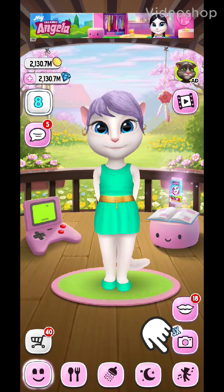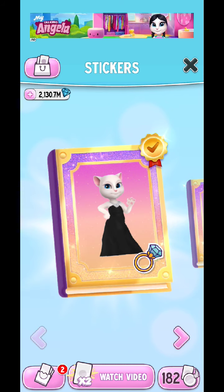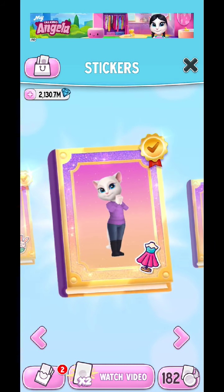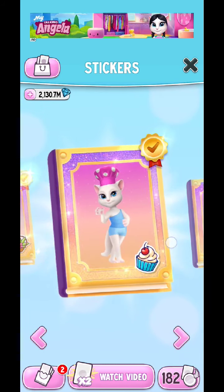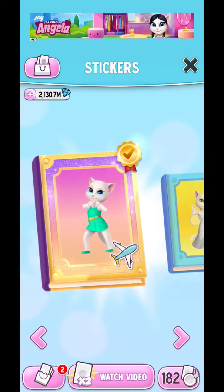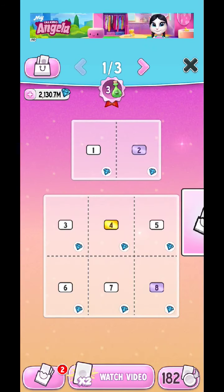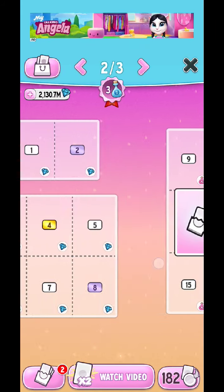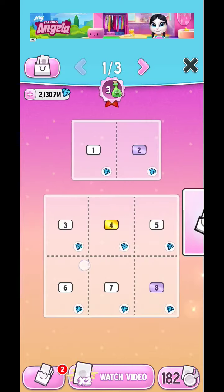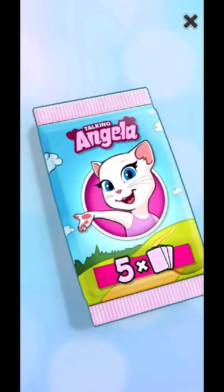Hello kids, welcome back to another video! In today's video we are going to get the rarest dress of My Talking Angela, which is kind of not available right now in the game. I'm going to show you the dress, which is called the dress designed by Moonstone. So let's get into it and find this dress by opening some packs.